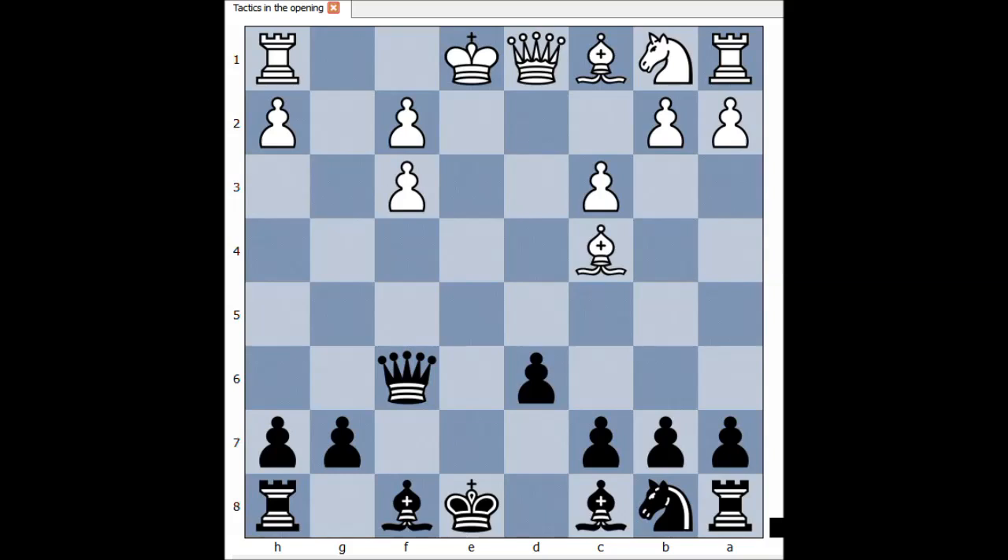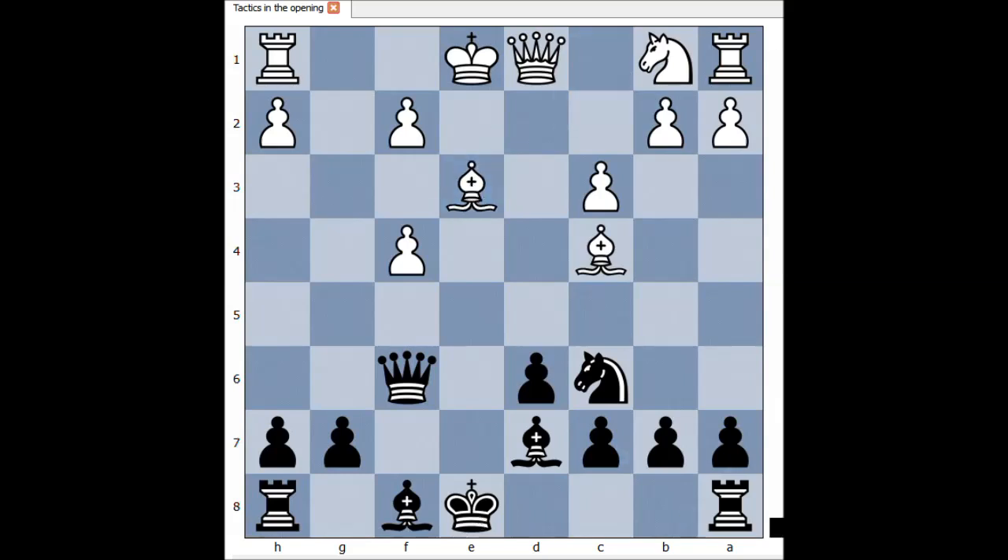White has a bad pawn structure, doesn't he? Nc6. f4 — perhaps Be3 is better, but we have f4. Bd7. Boden is preparing to castle queenside. Ne7, Bb5, Rde8.